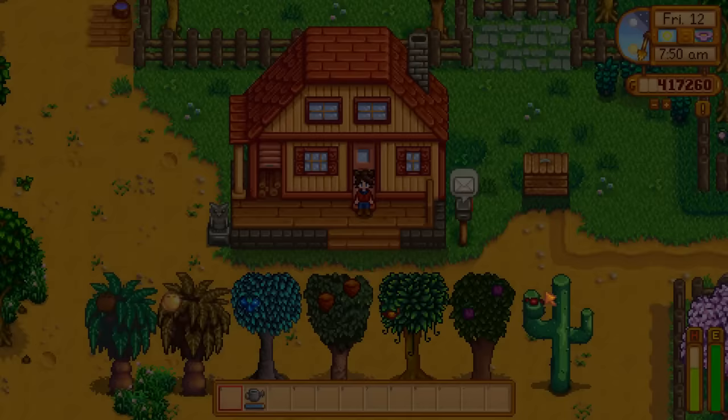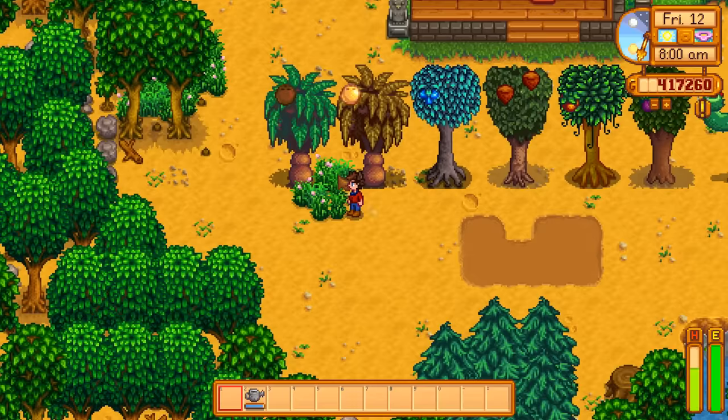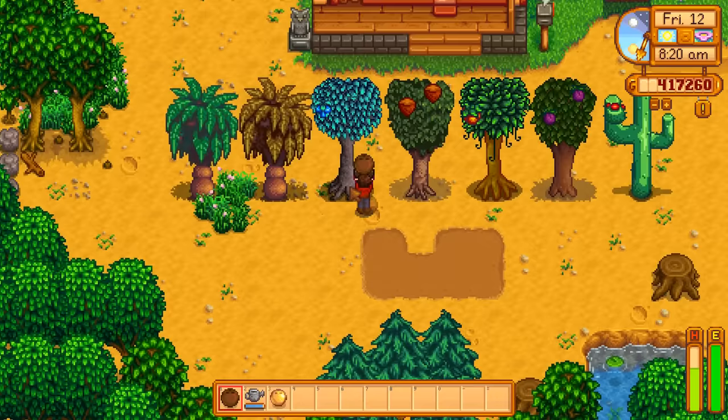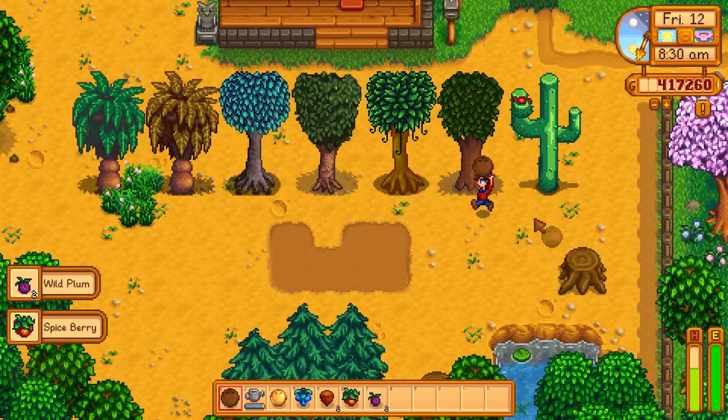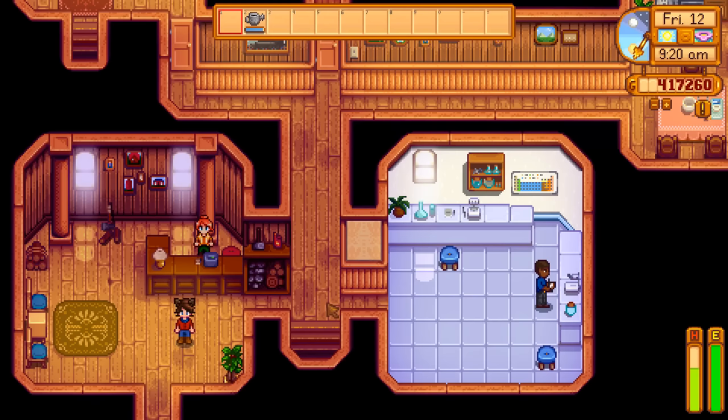Next up we have the foraging stat. First we have fruit trees for forageable items — not the most exciting but it's cool to have alternate ways to get certain items. The coconut tree and golden coconut tree, which sells for 50,000 gold, are sold by Sandy at the oasis. Crystal fruit, hazelnut, spiceberry, and wild plum are all sold by Pierre, and the cactus fruit tree is also sold by Sandy. You can buy them just like any other fruit tree.